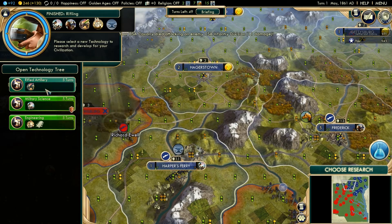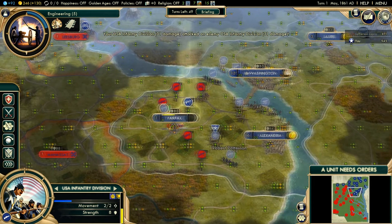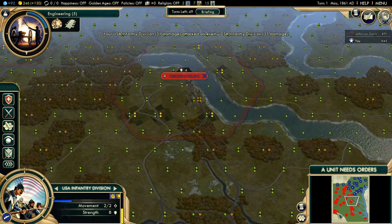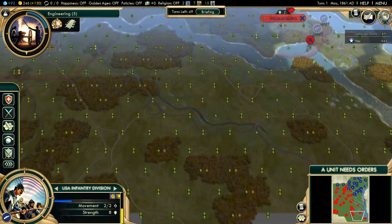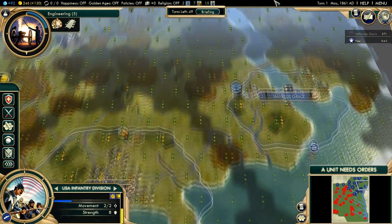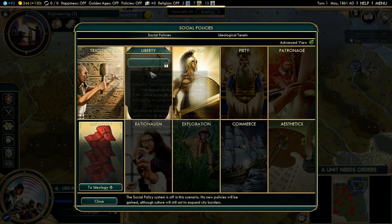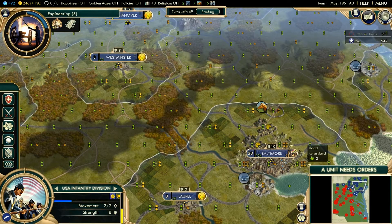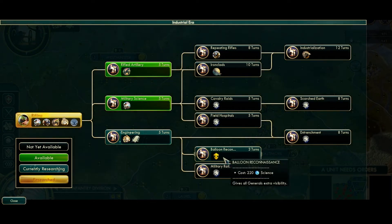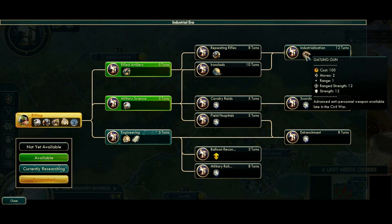Let's take a look at something different — here are Social Policies. There's Tradition, Liberty, and Honor, and that seems like that's all you get. In the Science Tree, let's open it up — there are only a couple of things, and a lot of these are just faster movements and combat bonuses. You don't really get much of anything new. The most exciting new thing you'll get is a Gatling gun. I've shown you the map: there's Fredericksburg, Appomattox, Lynchburg, Nottoway Courthouse, Petersburg — all these great iconic places. Rifled artillery and military engineering can construct a pontoon bridge, which is cool. Attack strength of 10.